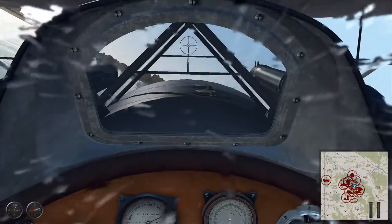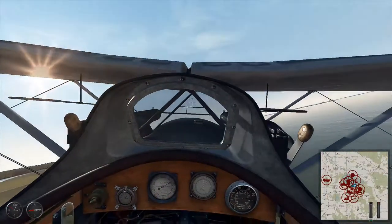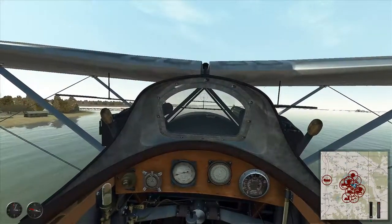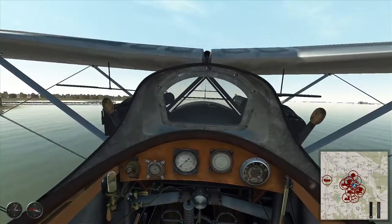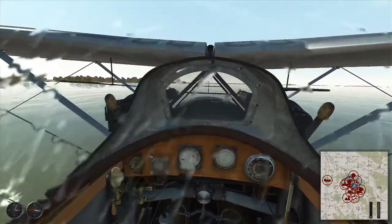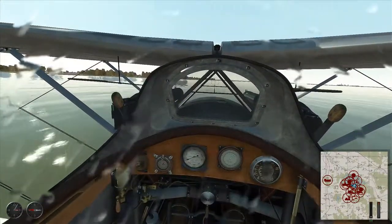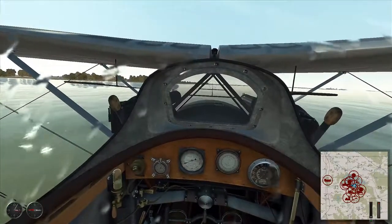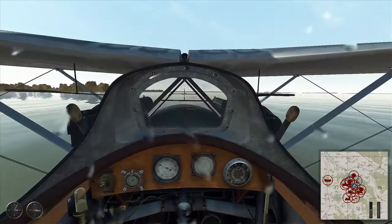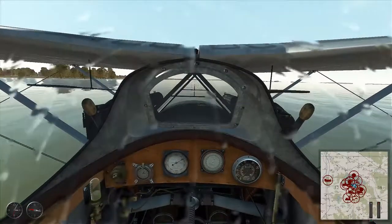Coming off the step — and off the step one more time. The nose should start to pitch up, slowly rise, hit this peak, then come back down. We have to push the nose stick forward, but we should be trying to climb up over that hump that way.